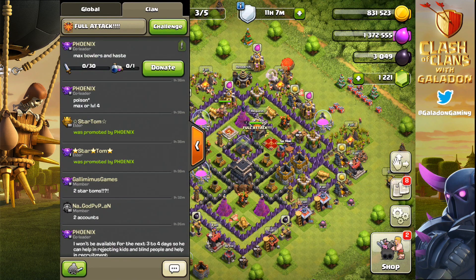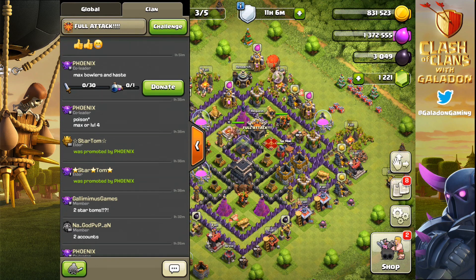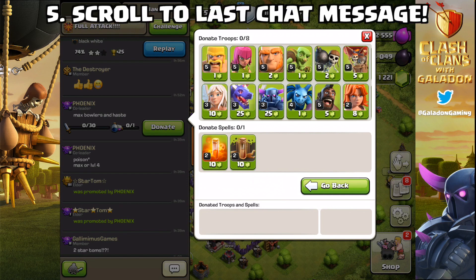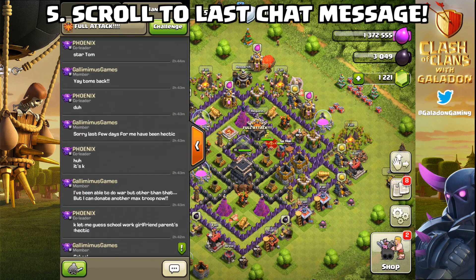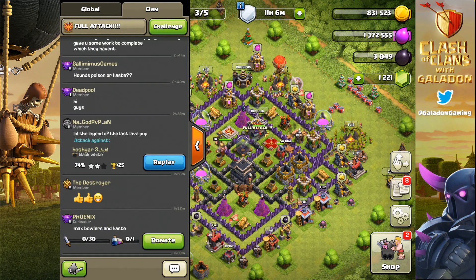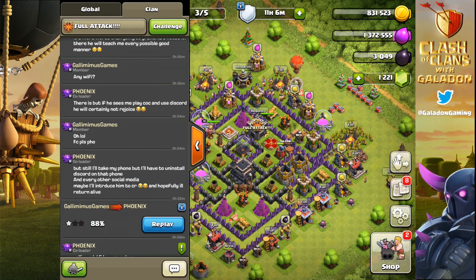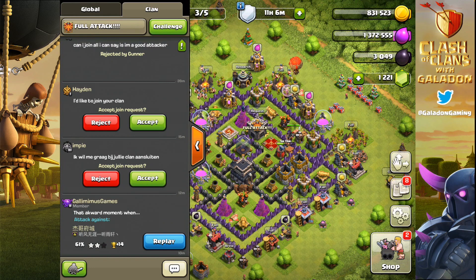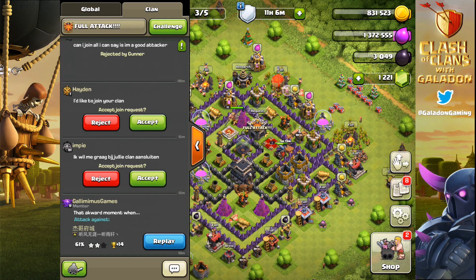Number four: if you see somebody's got a donation above, all you have to do is hit that exclamation point and it will zoom you right to that spot. Number five: if you want to scroll all the way down to the last chat message, just click on that top of the bar — click where it says Clan or where it says Global — and it will scroll you all the way down to the last message typed instantaneously. No more endless scrolling. You can hit the exclamation point to get to a donation above or below, and hit Clan or Global to get to the last typed message. Shout out to Hazer1Mike and Link33 from the forums for those tips.